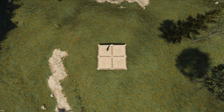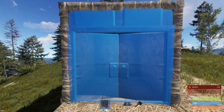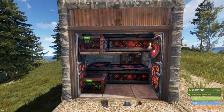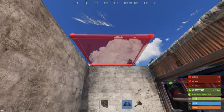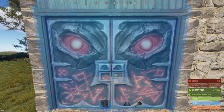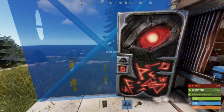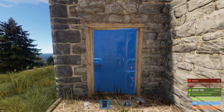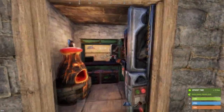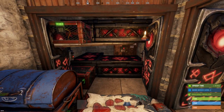The build starts out with a 2x2 footprint. The first square will be the main loot room containing the TC. The second square can be used for sleeping bags, furnaces, and a workbench. The third square can be used for more storage or utility items. Thanks to the single door, you have a functioning door-block airlock. This is your starter unit.